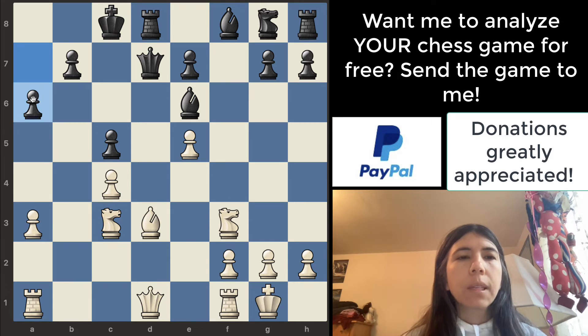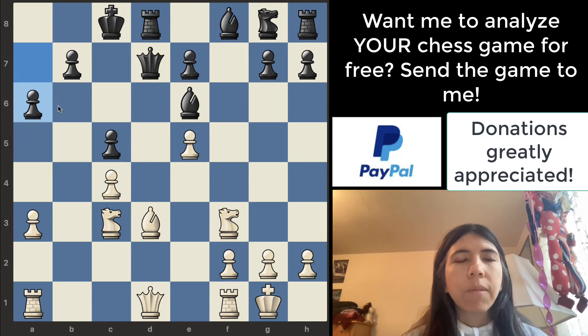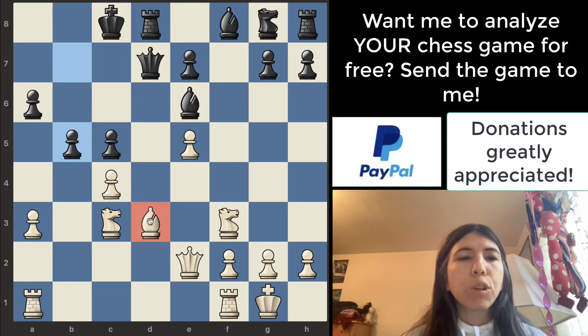The pawn goes to a6 — again, black made a mistake. The queen should have just taken the bishop. Black wins a bishop there. Pawn to a6 — not very good. And then the queen goes to e2 — this is not very good either. We need to save this bishop right now. I would probably move the bishop to e2 so it protects the queen. Moving forward, the queen goes there. This black pawn goes to b5. White takes it — and again, this is a mistake. We need to do something about this bishop. Black's queen is threatening to capture it, because black has two attackers and white only has one defender.